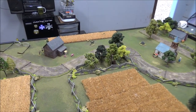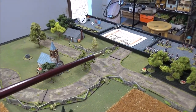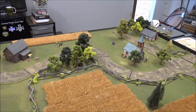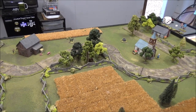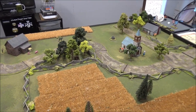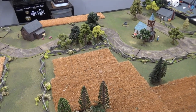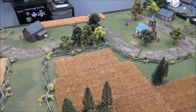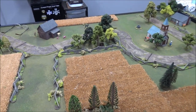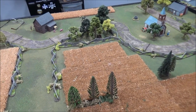Deployment: The British will place their deployment point within six inches of the northeast road. The Continentals will place their primary deployment point within six inches of the east road. Any additional deployment points are placed as normal. To start the game, only skirmishers can deploy. The main force will arrive from the primary deployment point after a task roll of 14 is achieved. This simulates the advanced deployment of the skirmishers by both commanders, and the task force roll of 14 simulates the slower arrival of the main forces. One side might deploy a lot earlier than the other - that's just going to be part of the game.